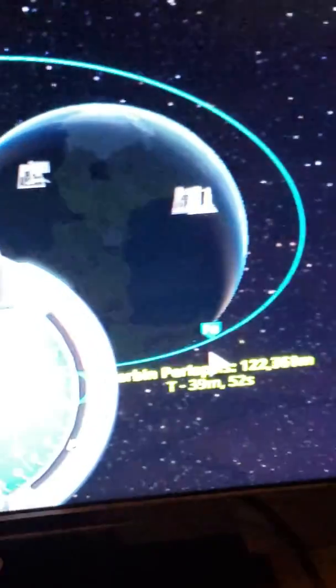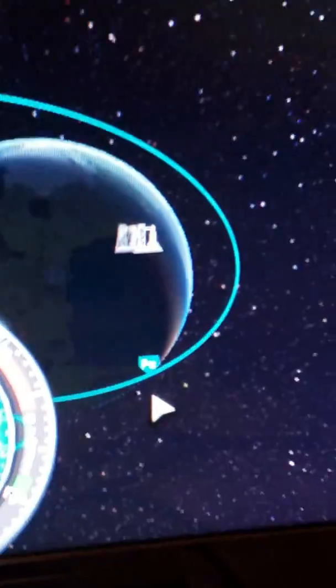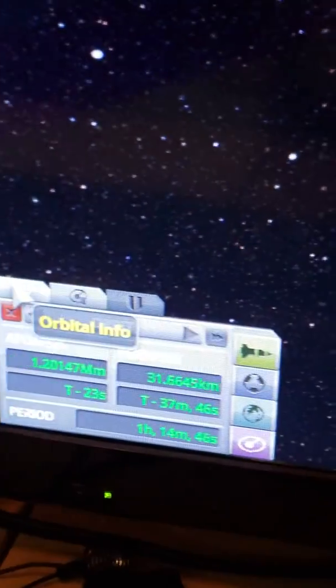Cool. Here we are — we are slowly making our way to entering Kerbin's atmosphere. So we are ready. Let's check our periapsis due to this. Yup, the periapsis is low enough. Also, while we are in orbit, let's use some of the new RCS. Because why not?